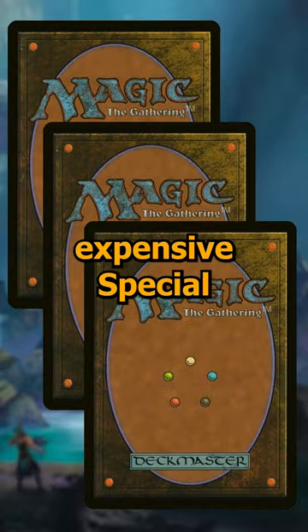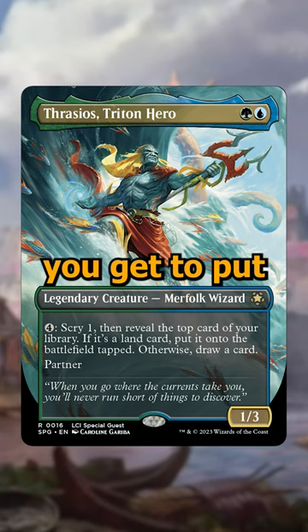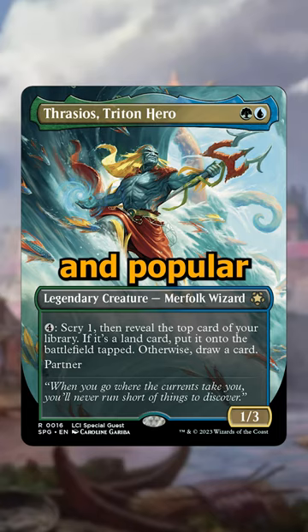Here are the top three most expensive special guest reprints from the Lost Caverns of Ixalan. First off, Thrasios is a two-cost Simic Commander that lets you pay four to scry one and reveal the top card of your library. If it's a land, you get to put it on the battlefield, otherwise you draw it. The big thing here is it has Partner. This is one of the most powerful and popular partners, and it's currently going for $15.99.